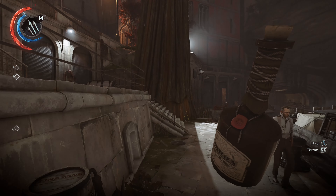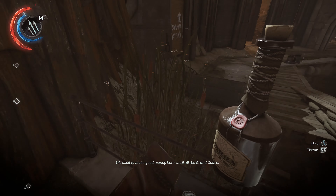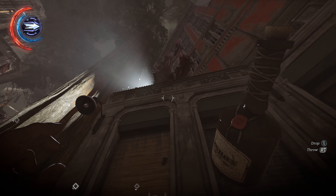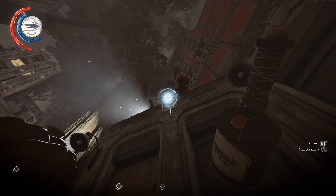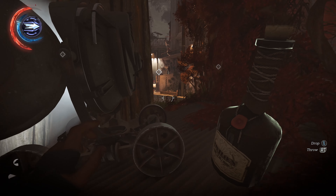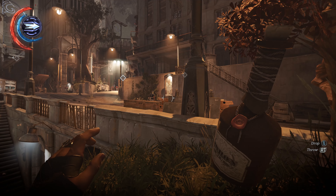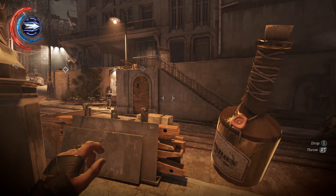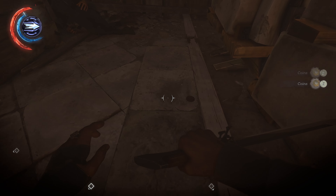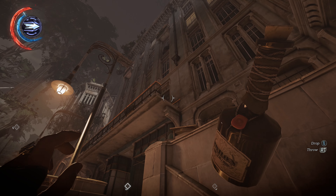Before we go anywhere, we're going to grab this rum. Head through here. Take note — there is a guard that patrols up here. You need to avoid him at all costs. In order to do that, just come over here, put on your blink, and blink up to the top here. You may have to jump, or if you can just hit it just right, you'll get up there. Once you do get up here, wait for him to walk back in this corner. As soon as he crosses this edge, that's when it's safe to move. Head back around here and snatch up a bit of money. Grab your bottle and take it with you. Then right up onto this balcony is where you're going to go.